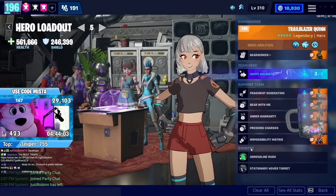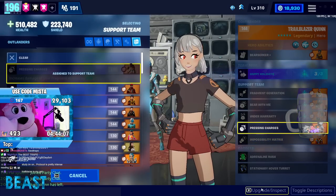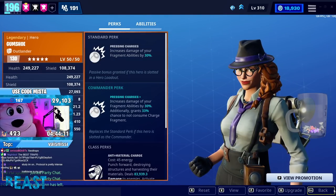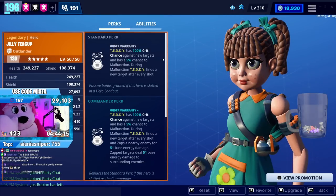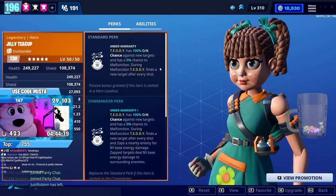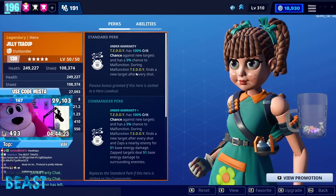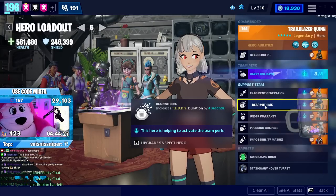That might be overkill, but I still suspect it's not an infinite teddy. I don't have a ton of experience with teddy, so that's what I'm going for. Pressing charges is fantastic because she buffs both shock tower and teddy by 30%, and you don't even need a fragment. Under warranty is actually pretty good — you have 100% crit chance on new targets, which means you're basically starting every new target with a big crit, they die faster, and 5% of the time it'll malfunction, which just triggers a new target a bunch of different times. It's a really good way to go.